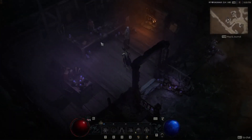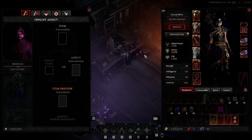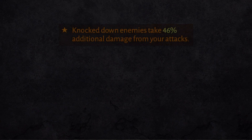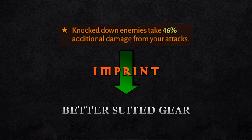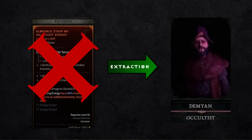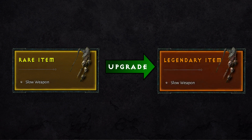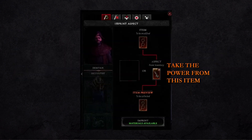Who is the Occultist? The new Occultist vendor is key to adding or removing aspects from your gear. The benefit of this is that you can imprint a legendary power onto gear that may be better suited to that particular power. When the Occultist extracts a power from a legendary item, the item is destroyed and the resulting extracted aspect power can be used once to augment either a rare item — turning it into a legendary — or to an existing legendary item, which will have its own legendary power replaced by the newly extracted legendary power.